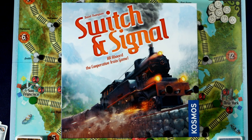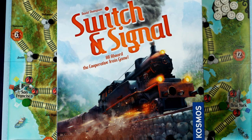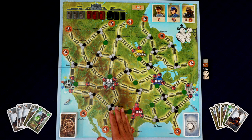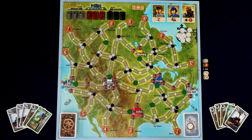Hello everybody, welcome to Totally Tabled. My name is Shaggy and today I'm doing a full solo playthrough of Switch and Signal. This is a very simple cooperative train game. I've got everything set up on the North America side of the map. On the other side there's a European map and each map has slightly different rules. I went ahead and set up everything as they suggest in the rulebook for your first game.